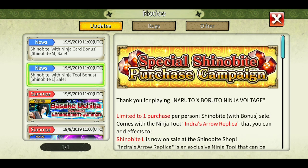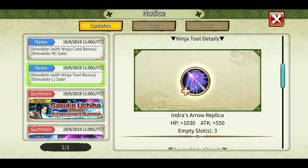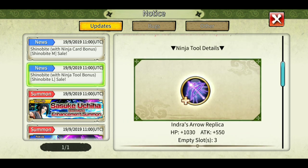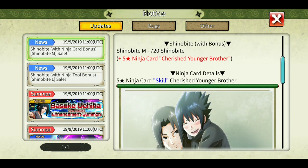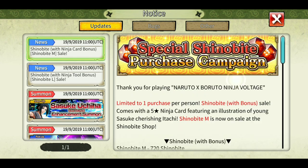For limited-time purchases, if you buy Shinobite L from the shop, you'll get the Indra's Arrow tool, equippable by all versions of Sasuke. This is a bit of a bad move by Bandai — they should have offered it through a mission grind instead of a purchase. The Shinobite M option is a paid card with just HP and attack boosts, nothing else.